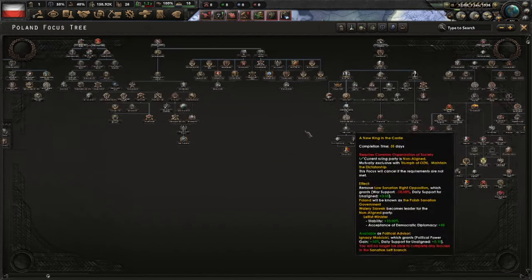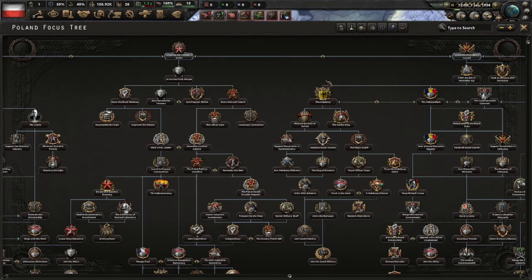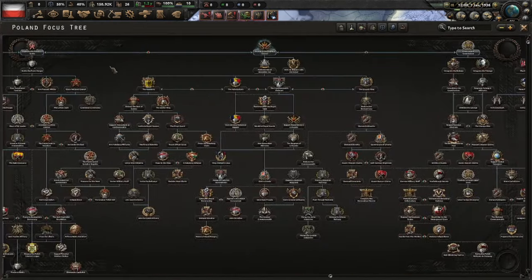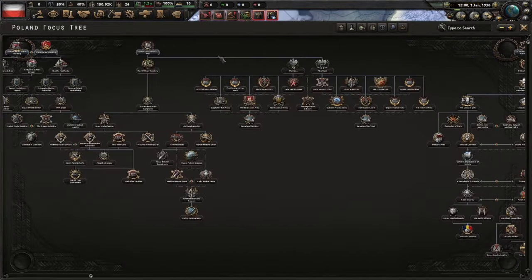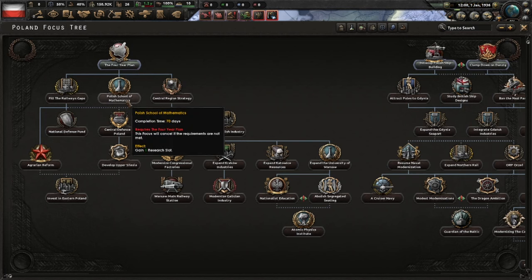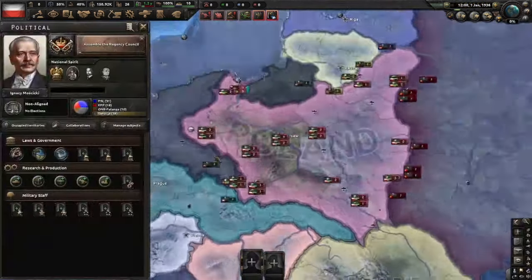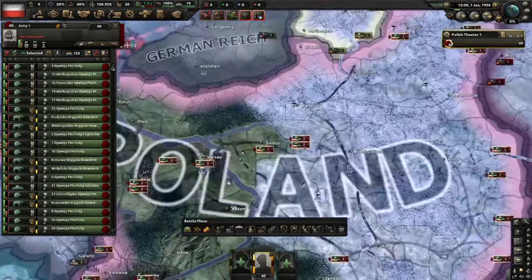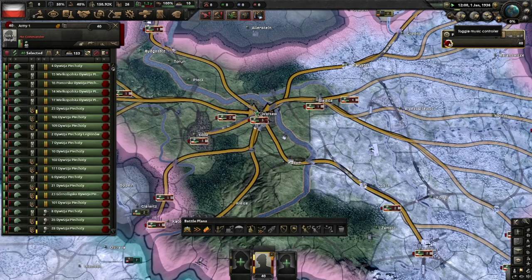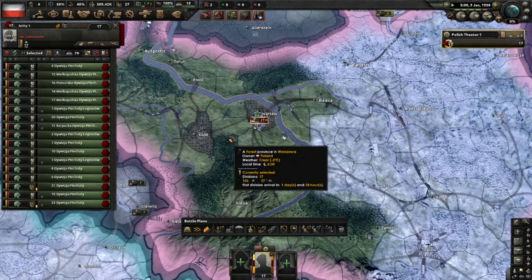Focus-wise, the Polish Focus tree is quite massive, but it will fold into itself a little later. We need to assemble the Regency Council, which will take care of a few of these branches. We'll do the Regency Council first and fulfill the 5th of November Act — that will start the event chain to get ourselves a new king. After that we'll take care of the peasant strike, which means a four-year plan, School of Mathematics as a detour, then Railway Gaps and Agrarian Reform. I'm redirecting the army to the capital, converting them all to the standard infantry template, going up to speed five, consolidating to about 17 divisions and exercising them to get some starting experience.